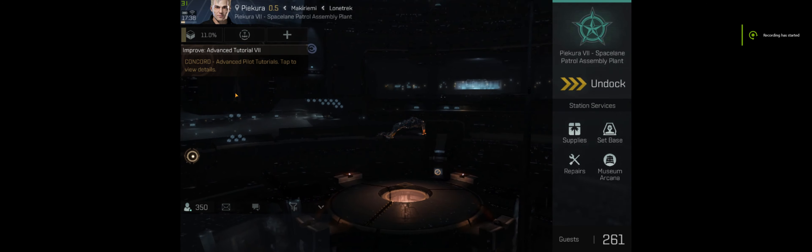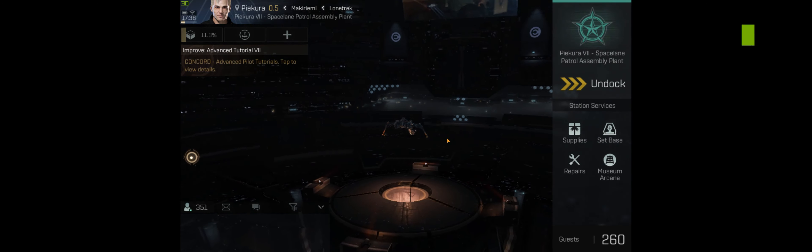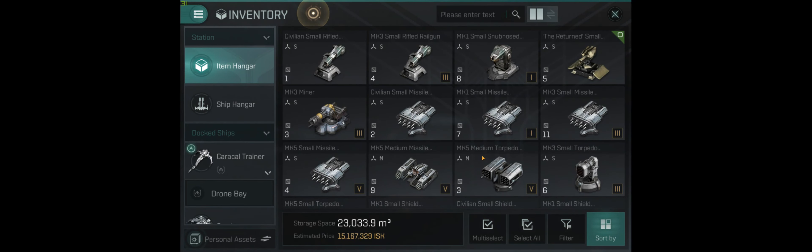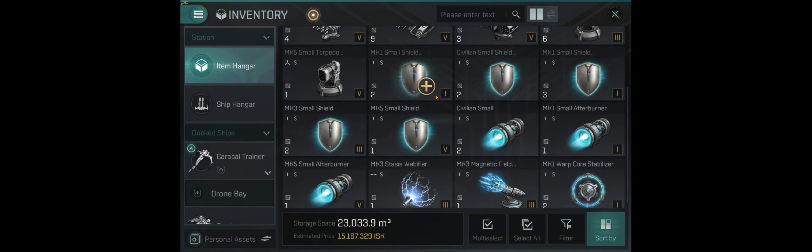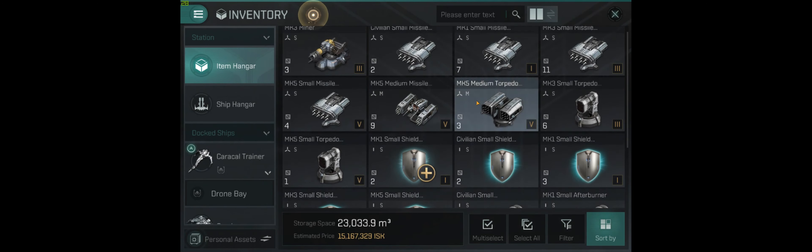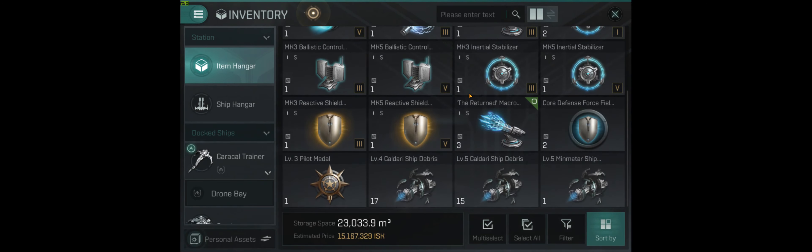Now that we've established that getting the Omega clone is paramount and the best thing to do first, how do you do it? Well, you're going to need about 5 million credit. You can see all the items I got from looting pirates, which is one way of potentially getting it. Another important thing to do is to complete these advanced tutorials.